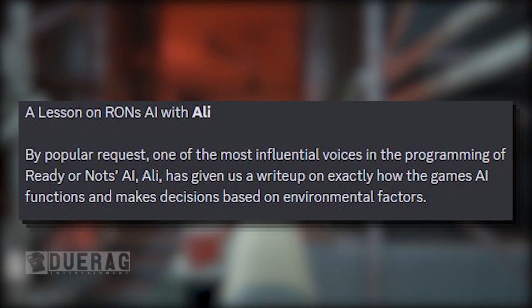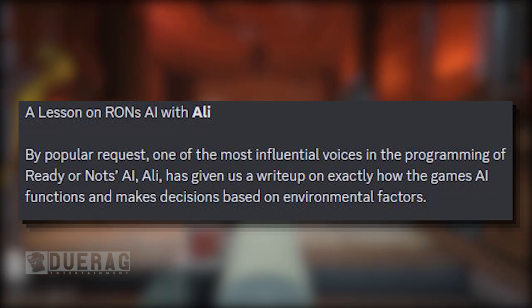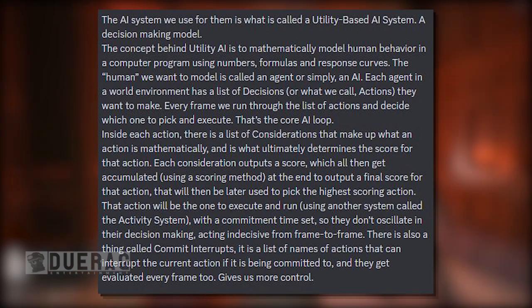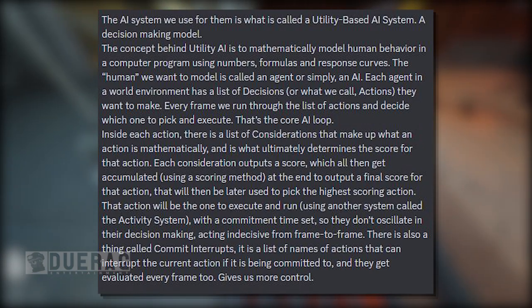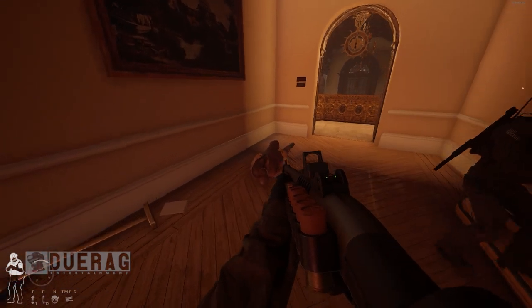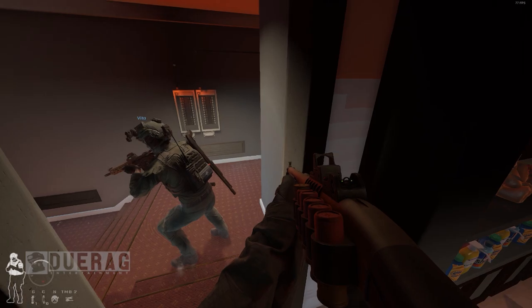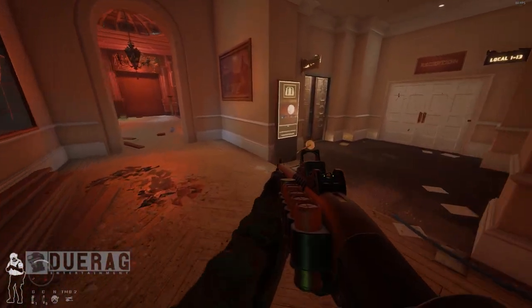Moving on — a lesson on Ron's AI with Ali. By popular request, one of the most influential voices in the programming of Ready or Not's AI has given his write-up on exactly how the game's AI functions. 'The AI system we use is a utility-based AI system — a decision-making model. The concept is to mathematically model human behavior using numbers, formulas, and response curves. Each agent has a list of actions they want to make; every frame we run through that list and decide which one to pick and execute — that's the core AI loop. Inside each action is a list of considerations that determine the score for that action, with the highest scoring action being executed using the activity system, with a commitment time set so they don't oscillate from frame to frame.'